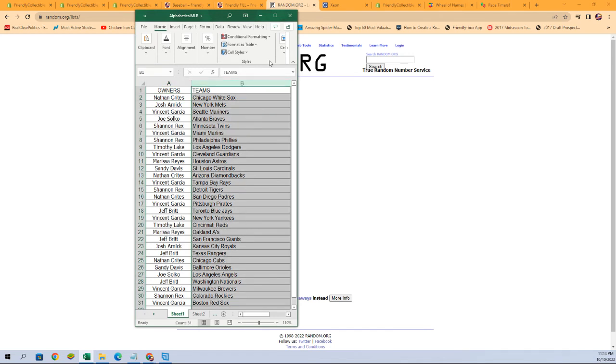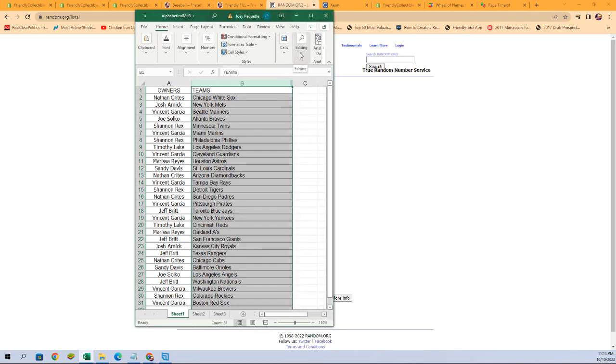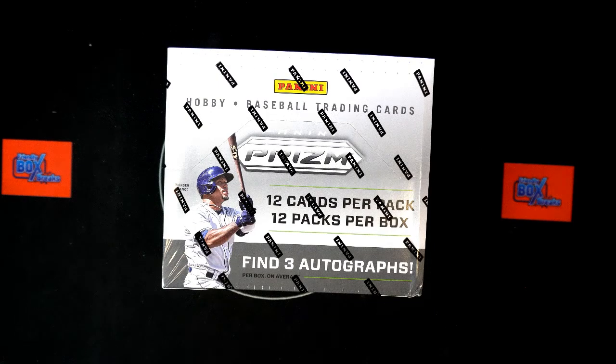I'm going to sort by team name alphabetically. It will keep the owners with the team you have now, but it will make life easier on me and our shipping department. And as you can see, everybody has the team you had. I'm going to switch over, add this list to our screen. If there's any trades, now is the time — give you just a few moments to decide if you wish to do any trades.